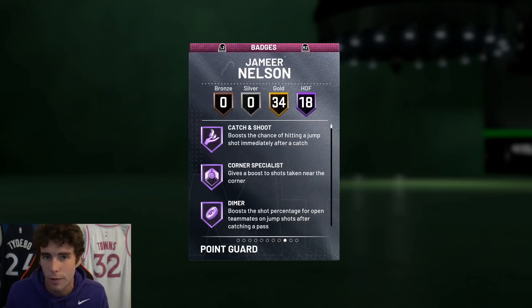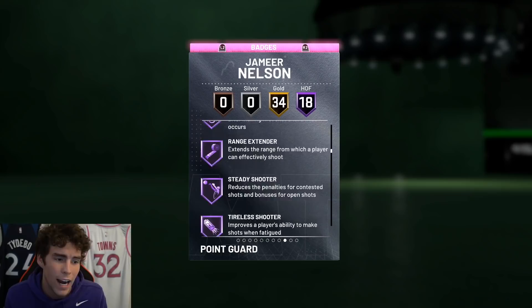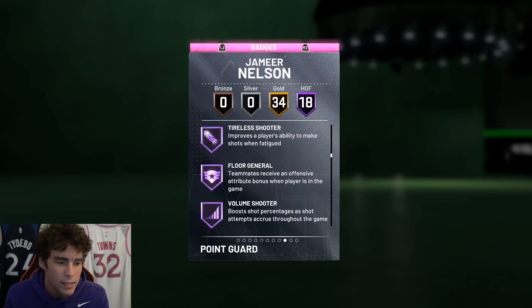18 Hall of Famers: catch and shoot, corner specialist, diamond giant slayer, downhill, handles for days, quick first step, tight handles. He also comes with Hall of Fame unpluckable, flexible release, hot zone hunter, hot start, range extender, and Hall of Fame steady shooter — which is better than gold steady shooter. Just wait till Jameer gets takeover though, he's going to be incredible. Also Tyler shooter, floor general, and Hall of Fame volume shooter.